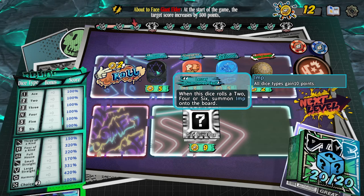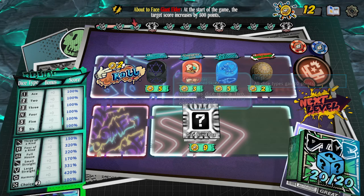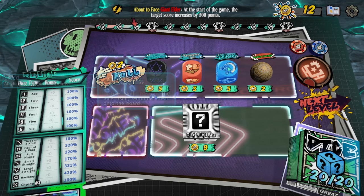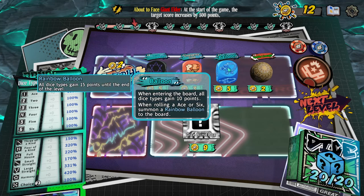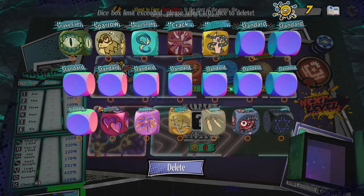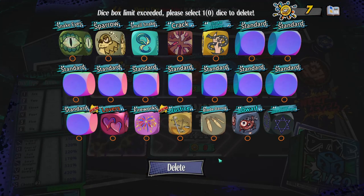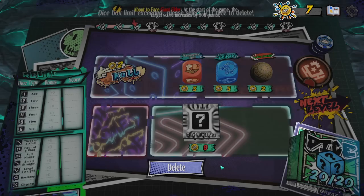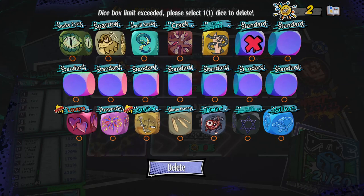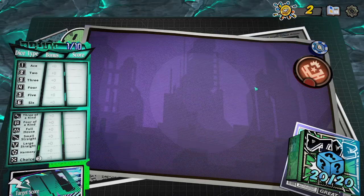In the shop I can buy: lesser summon skull — when this dice rolls a two, four or six it summons an imp which gives all dice types 10 points, then destroys itself. Summon bread — when entering the board all dice types gain 10 points. When rolling an ace or six, summon the rainbow balloon — that could be good. I'll get the balloon and swap out a standard dice, then get rid of another standard dice and move on to the next level.